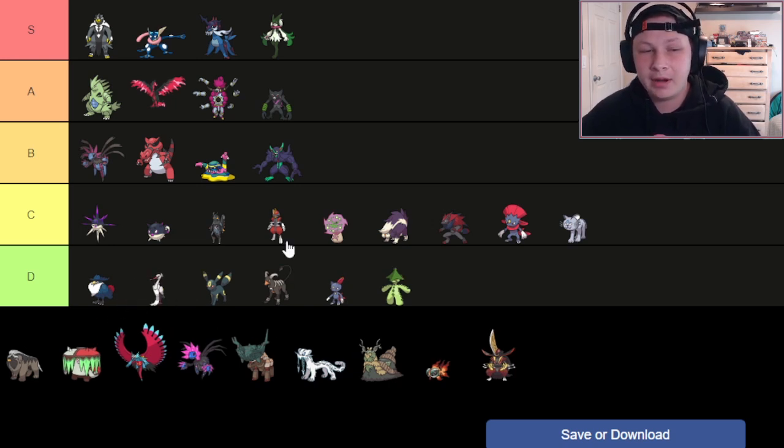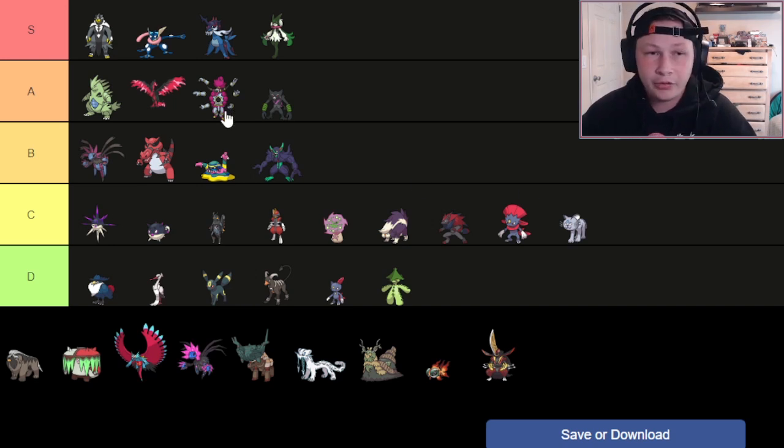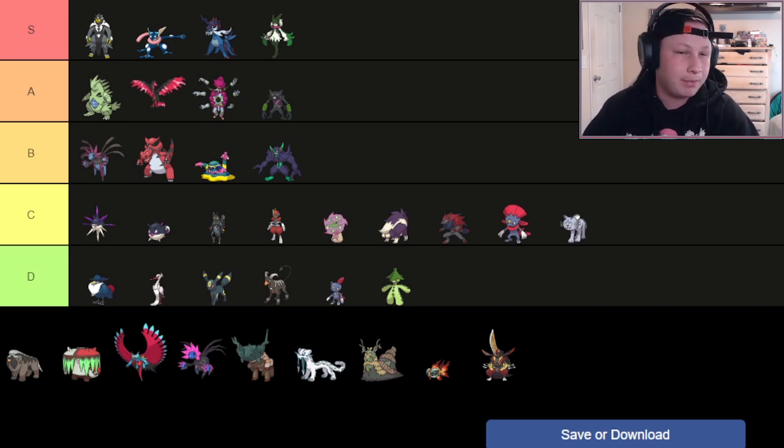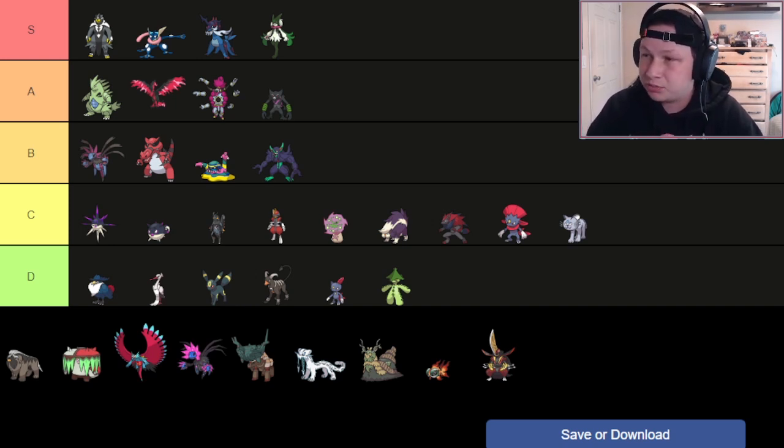Next up is Bombirdier — going in D tier. Not the worst Pokémon in the world, but with all these Dark types, I don't really see a reason to pick it. It does get a niche with Rocky Payload for a third STAB option, can set up Stealth Rock, gets Knock Off, and gets Sucker Punch and Brave Bird. It just needs a little bit more going for it. I believe I did a Fixing Your Favors with Bombirdier recently. I think I made it better there, but overall I don't think it's great.